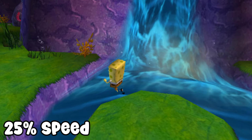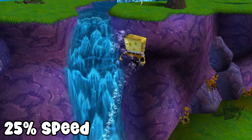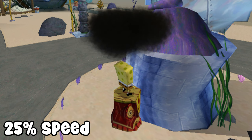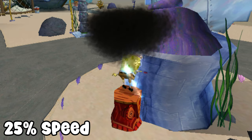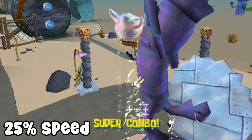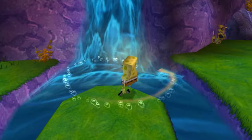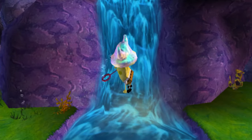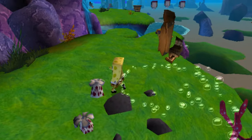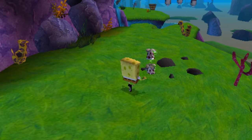But luckily for our purposes today, you can also use the bubble bash on this single frame, which not only lets you gain extra height, but it also keeps the horizontal momentum you have from the damage boost. This opens up a lot of options throughout the game, as you can do this both with the recoil from touching goo or the recoil from getting hit by an enemy. Unfortunately, this game runs at 60 frames per second, so there is a 1/60th of a second window to press these buttons. I know that sounds ridiculous, and it certainly is.